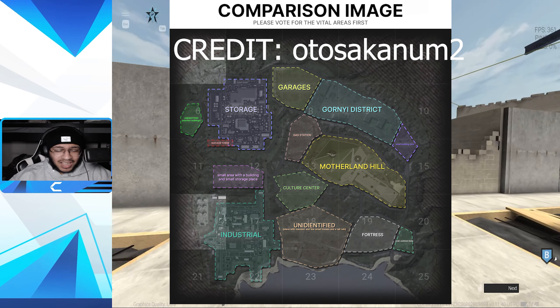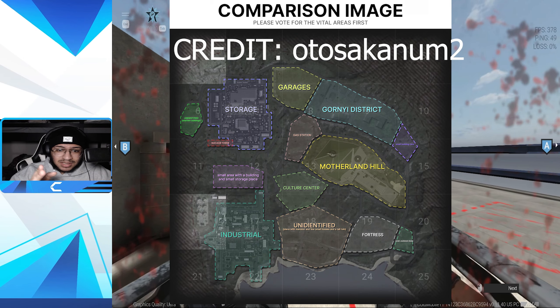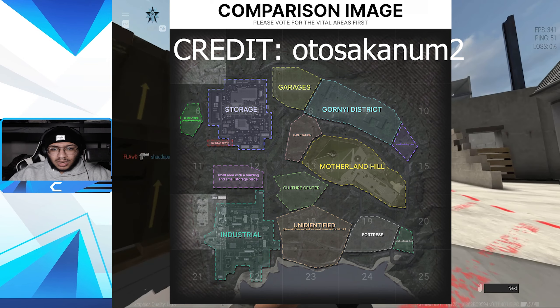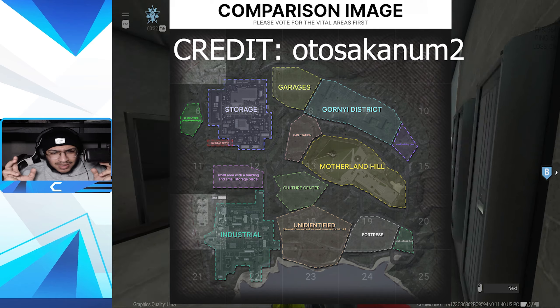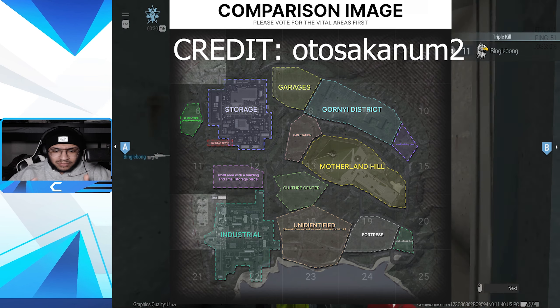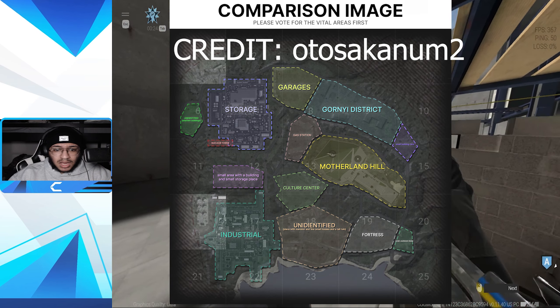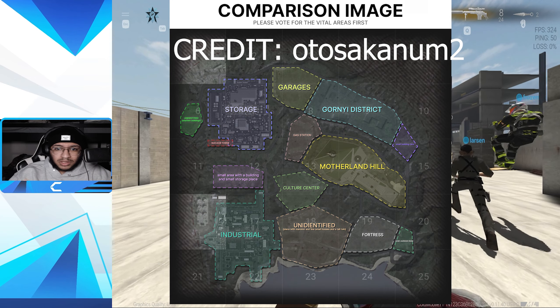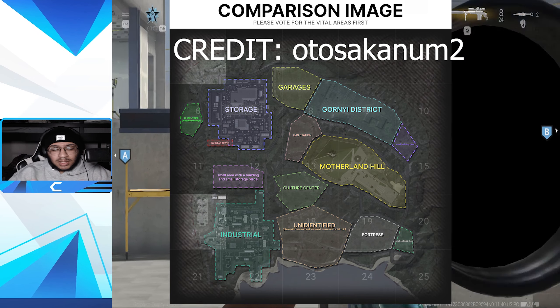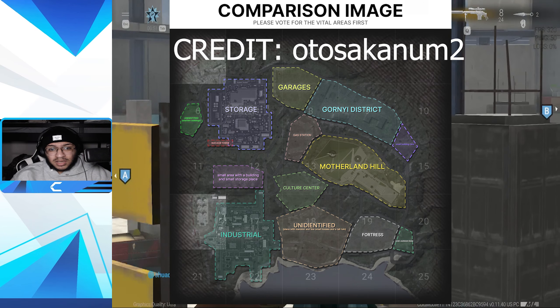Credit goes to this creator for the POI names map. This is the older leaked version from months ago. As you can see, we have Storage Garage, Gorny District, Gas Station, Motherland Fortress, and there are multiple unidentified places we don't know yet — plus Fortress Industrial and a lot of small buildings around the map. He has the revealed tiles and the unrevealed ones with numbers.